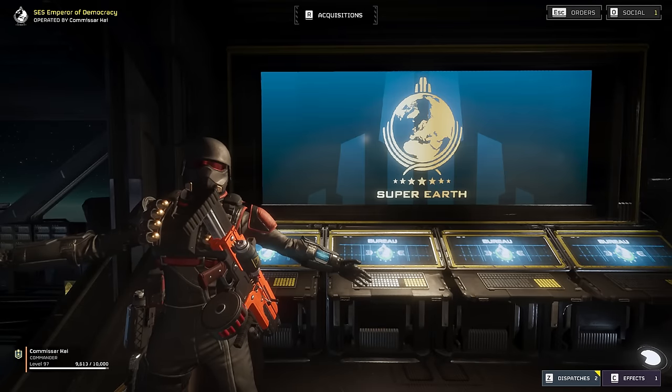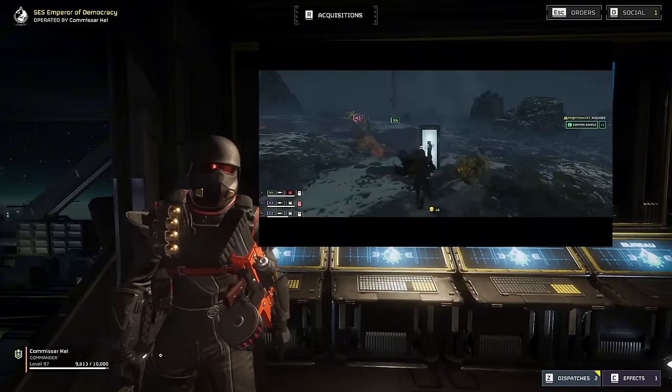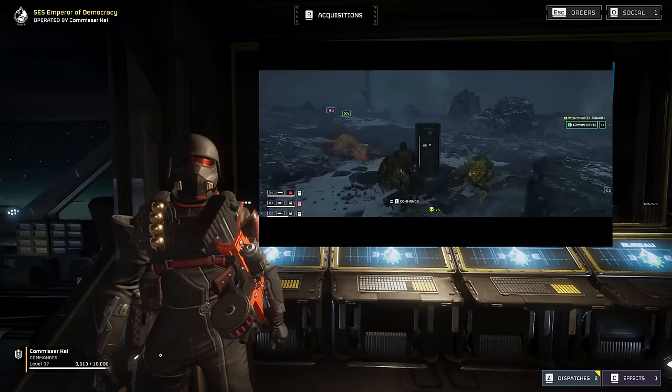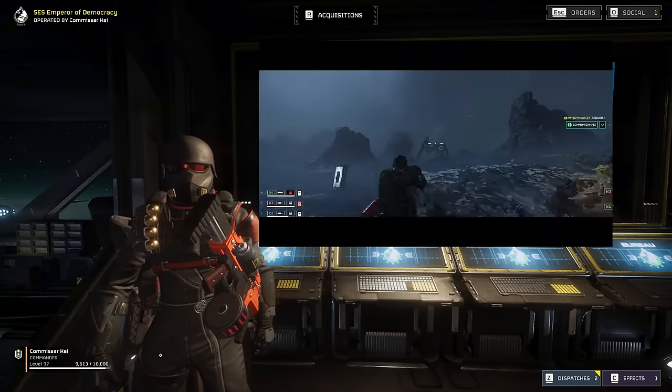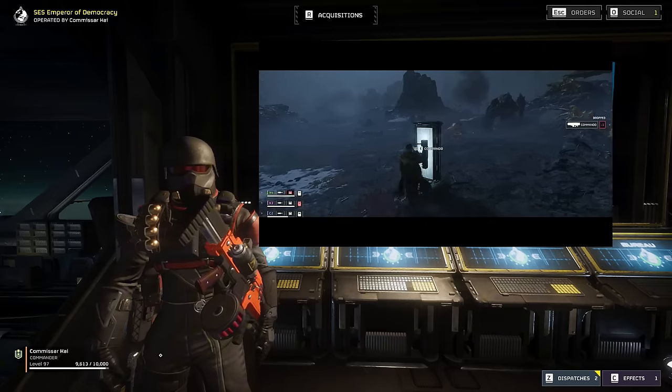Welcome to the SES Emperor of Democracy. My name is Commissar Kai, and today we're going to be supporting our team of random squadmates by being the dedicated Anti-Giant Freak Specialist. Chargers and Titans can be difficult foes to handle, unless you come packing the Commando and Expendable Anti-Tank combo.